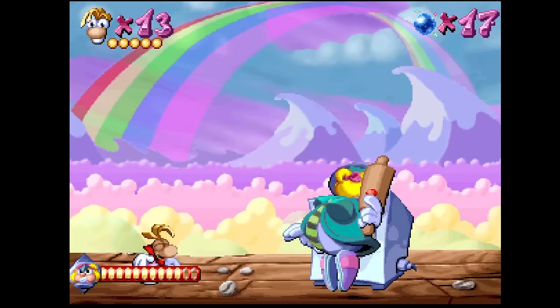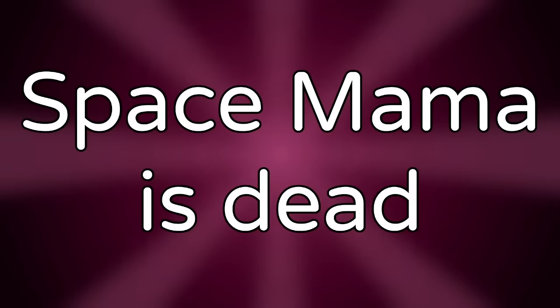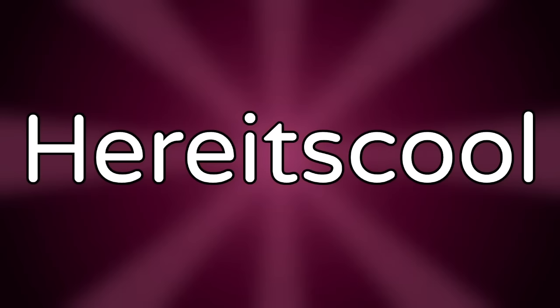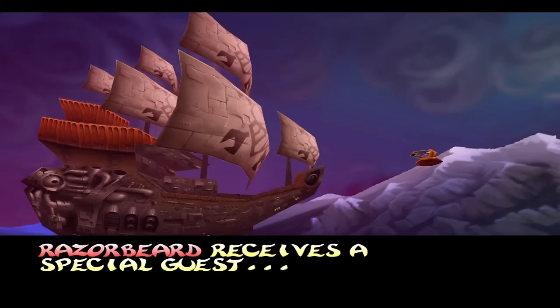Space Mama is dead. According to the manual of Rayman 3, one of Razov's ancestors killed Space Mama as part of a hunting ritual. Here It's Cool — in a cancelled story draft for Rayman 1, the idea was that the game would take place inside a computer and the world would have been called Here It's Cool.